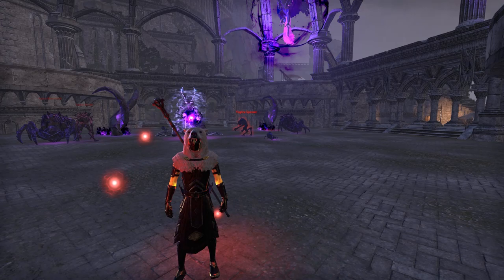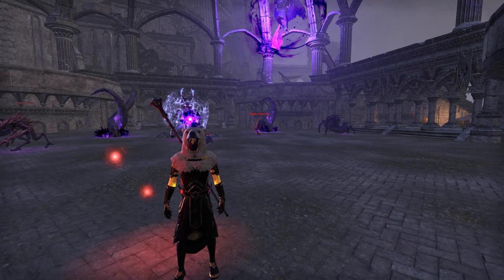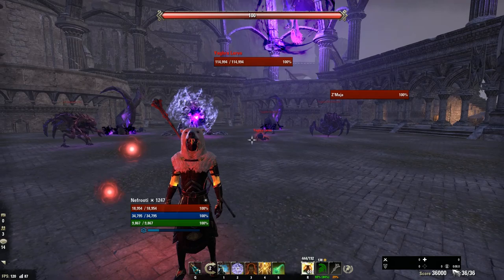This video is going to be answering all that. I'm going to be going over race, Mundus stone, skills, CP, and the gear setup — and why we're doing such a specific setup in terms of gear. The first thing we're going to look at is race and the Mundus stone.